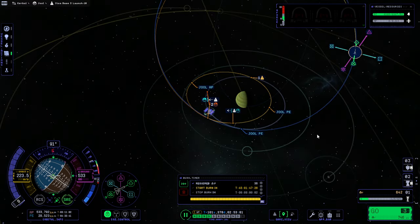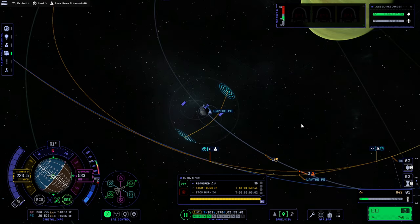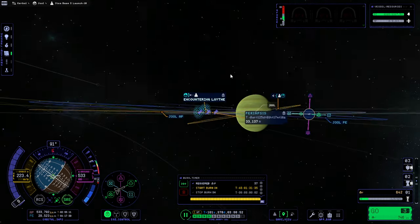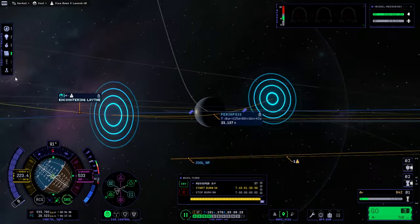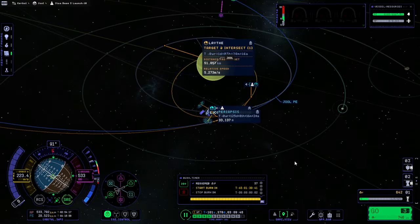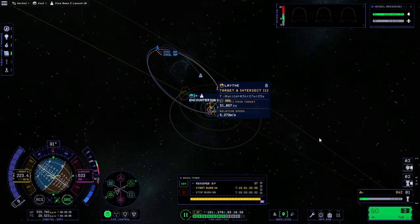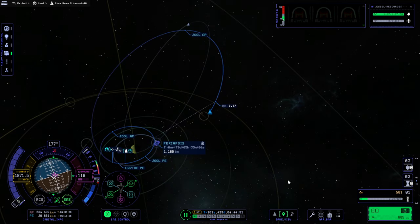We seem to get a Lath encounter here. I'd rather have it over there though. It seems still somewhat inclined over here, but I think we'll just leave it for now. We're going to try to do that maneuver - an inclination change to match Lath, not exactly though. We're getting some extra inclination in order to get a nice periapsis here.